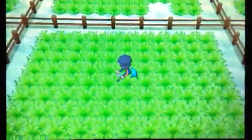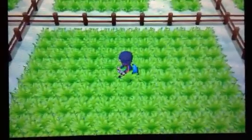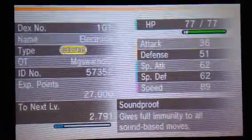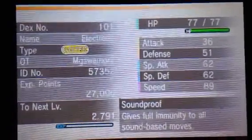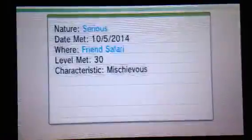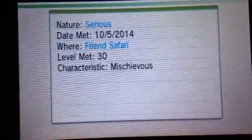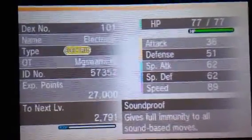Now it's finally time to guess its nature — I will guess Timid. Going into my Pokemon menu to check it out. First of all it has the Soundproof ability, which gives full immunity to all sound-based moves. Things like the Screech you saw Electrode use won't work on this Electrode. It has a Serious nature, which is neutral — so it's alright. All that matters is it's Shiny.